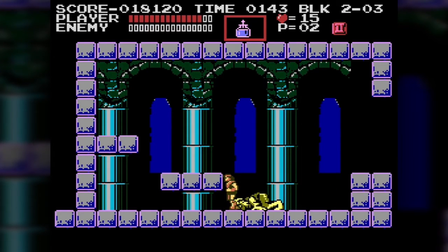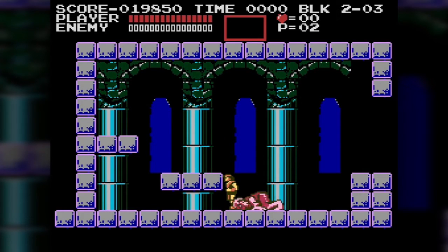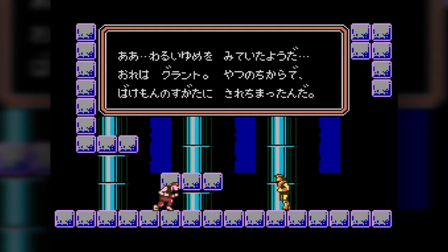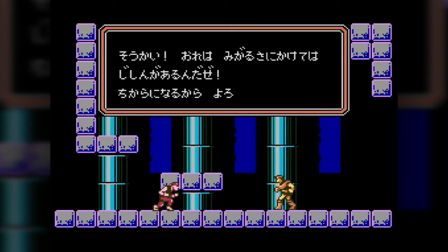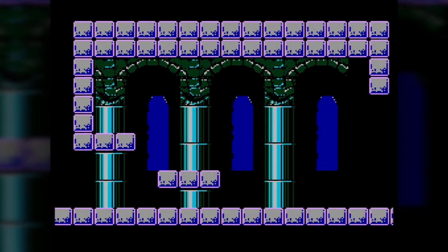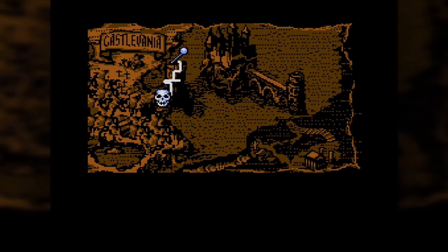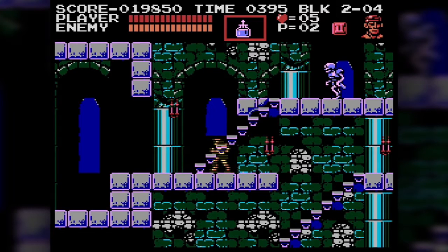That's not actually the end of level two — if you get a game over you start at this point and not the beginning. We get Grant — Grant Danasty, I think his name is supposed to be. He's a thief whose people were killed by Dracula, and we recruit him. The bridge gets destroyed — so no, you can't beat Castlevania early. We're leaving the Tower of Untimely Death. Now press Select and I switch to Grant.